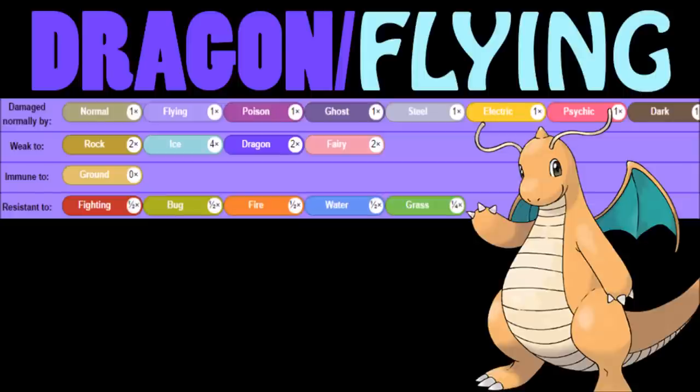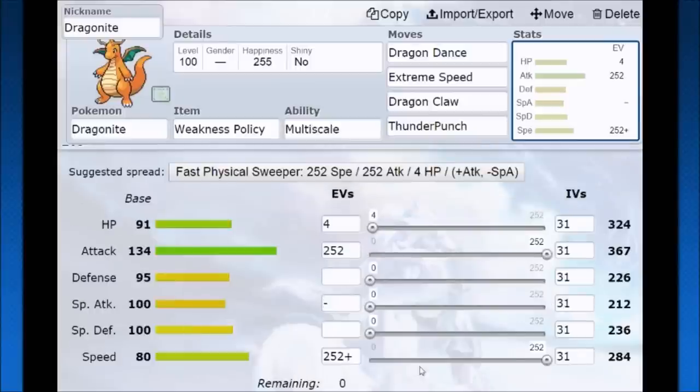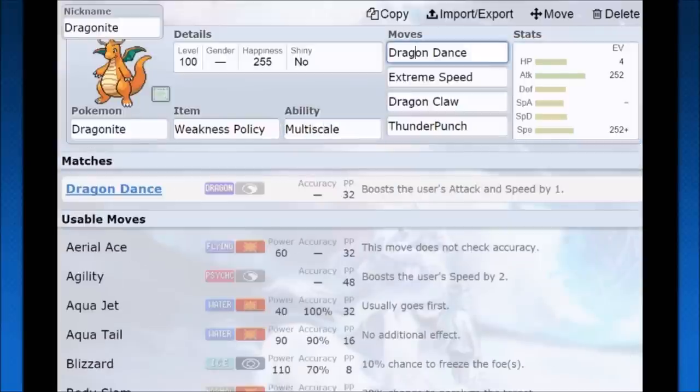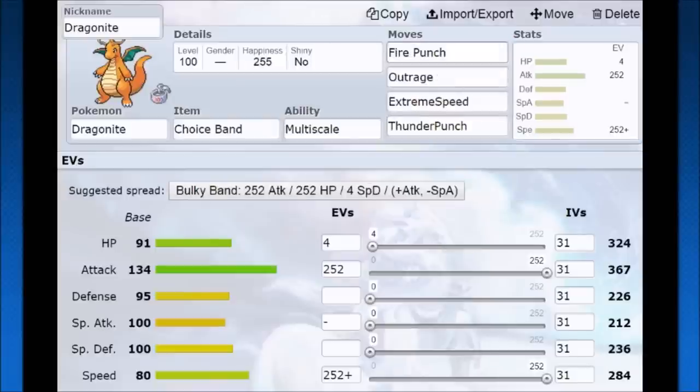Let's hop into Pokemon Showdown and see how we use Dragonite — pretty much Weakness Policy is going to be your bread and butter with Multi-Scale. It's hard to survive a super effective hit, but not when you're Dragonite. The idea is you go Jolly nature, max out the Attack, max out the Speed, and become this beastly Pokemon. If you're expected to survive a hit thanks to Multi-Scale, that's a free Dragon Dance. Dragon Dance means your Attack and Speed both go up, and then you play around Extreme Speed, Dragon Claw, Thunder Punch, and tons of other coverage.